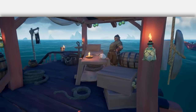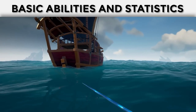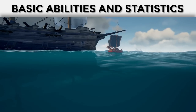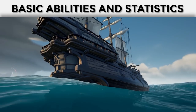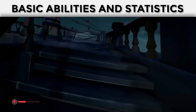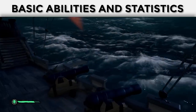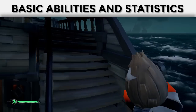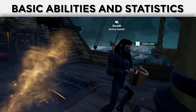Starting off simple, I will discuss the basic abilities and statistics. The Blunderbuss is a firearm with a short barrel which is flared at the muzzle and consumes shots as the ammunition. It shoots 10 pellets in a circle funnel, spreading further apart as the distance increases, and each pellet deals 10 damage. This means it has the potential to one-shot an enemy, instantly sending them to the Ferry of the Damned, making it extremely capable for close-quarters fights.